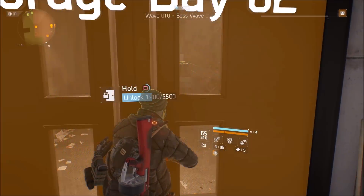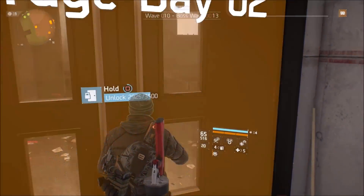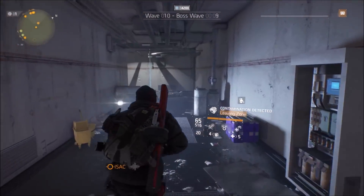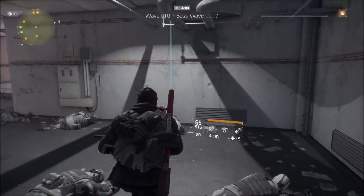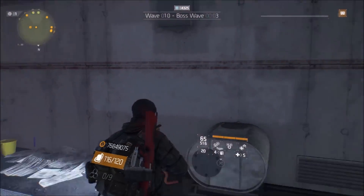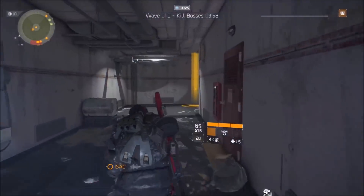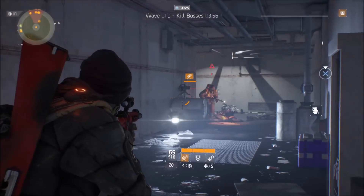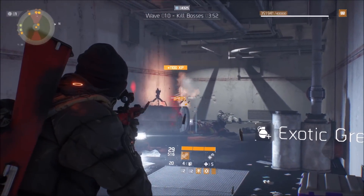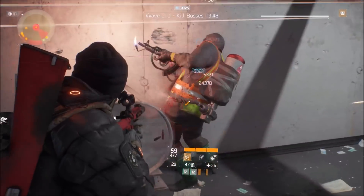Now we're going to put a little bit on the door over here just in case we need to open it up quickly. Also just might as well put it on there now. We can see how much div tech — shade tech — we have to put on the turret once we get into the next room, but we still got some waves here. Man, I can't believe how far that turret goes — I don't use it a lot, maybe it's always like that, but this thing works awesome.